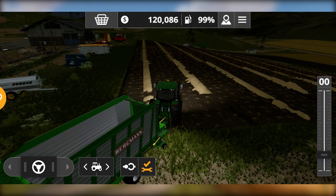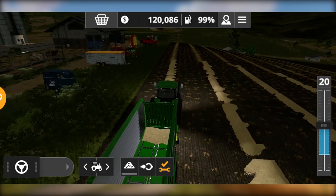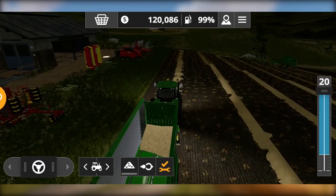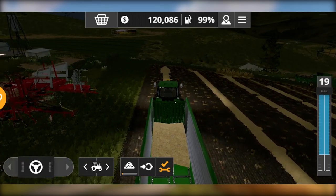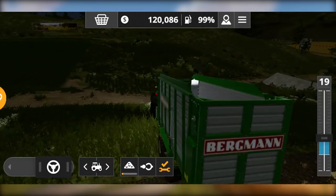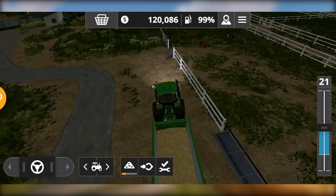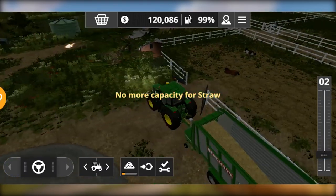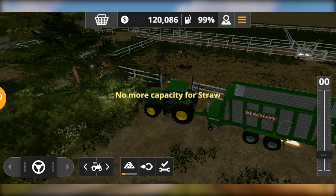Next, instead of using a bale I am going with the loading wagon — it's really convenient and efficient. I've already made some straw after harvesting the wheat, so I will collect this straw and unload it at the horse stable. I've collected some straw and this is more than enough. Simply unload it on the place where there is a straw marker, and you can see the straw is spread out in the horse stable.